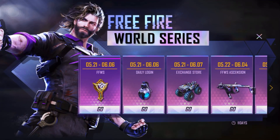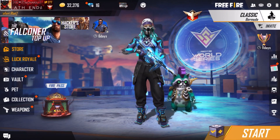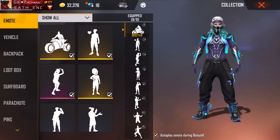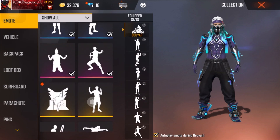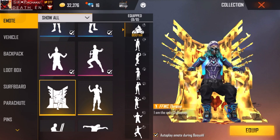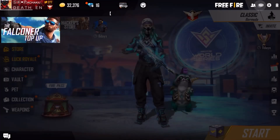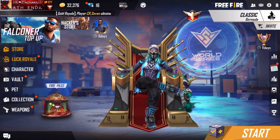We have to get the Drone Emote. Alright guys, let's focus on the Emote. We will start the game. In the game, we will go to the class squad room and then we will go to the emote.